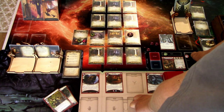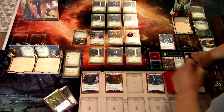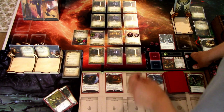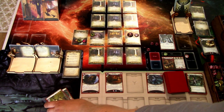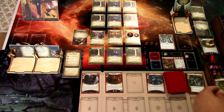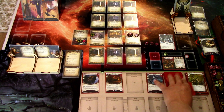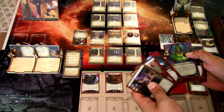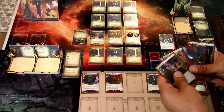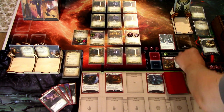The meeting room says: exhaust an ally asset to discover a clue at this location, limit once per round. That helps us — we can just exhaust Miss Doyle. No enemy actions, so we'll go to upkeep, discard our hand, and draw a new hand of five cards. We get Perception, Last Chance, Winging It, Spectral Razor, and Nanotech Dexterity. We gain a resource. That is that round.